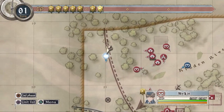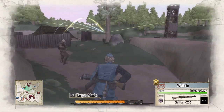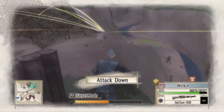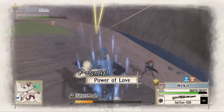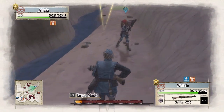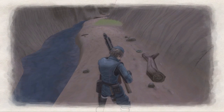Now I will be switching to Welkin in order to bring him further down into the canyon. We will not have access to orders or the Edelweiss until Welkin makes it to the other side. As you make your way through this canyon, please beware of mines along the sides.